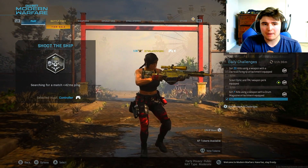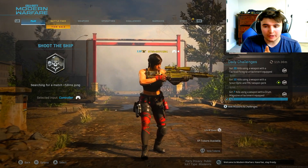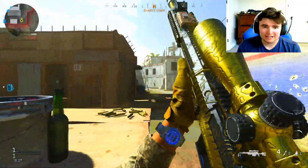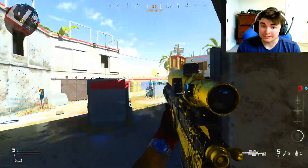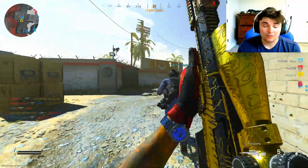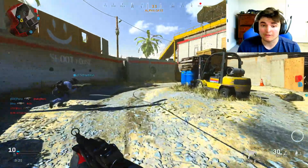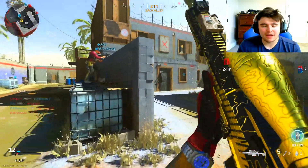I think I'm closest to getting my MP7 gold next, so I'll just grind that out then go for the Obsidian, because the AX50 is truly draining my brain. Very rarely I'll get into a lobby where I drop 30 or 40 kills with it. Shipment is actually helping a bit with the AX50 believe it or not. I tried an ACOG scope on the AX50 in shipment and it did not make things easier at all — it was much easier just using the variable zoom. So I'll slowly keep chipping away at the AX50.